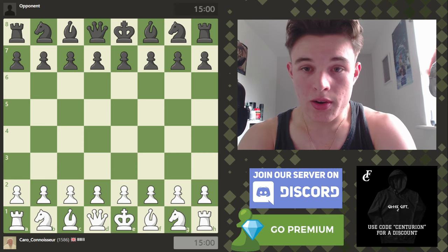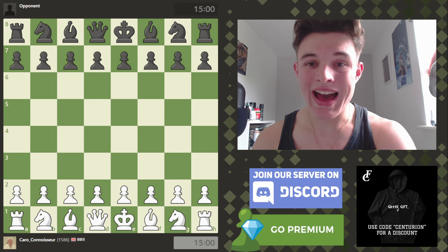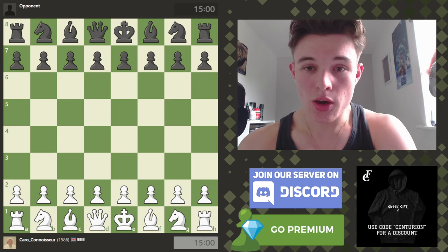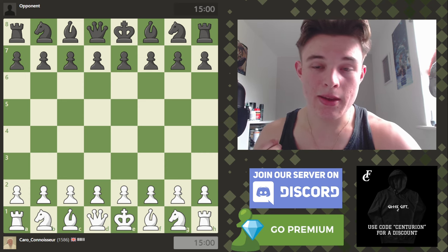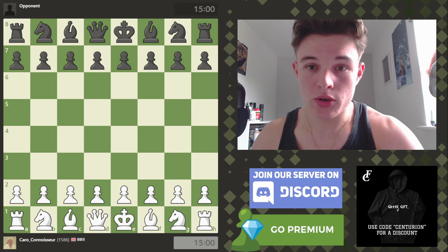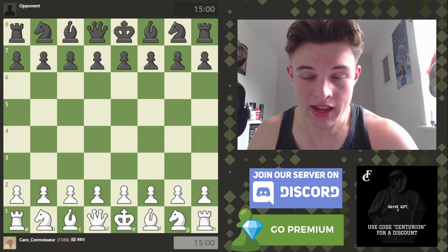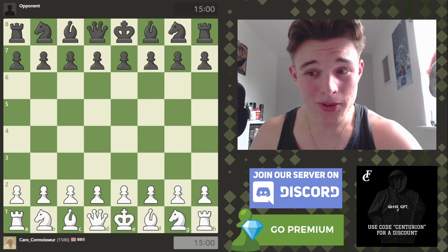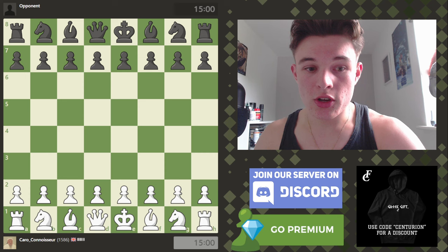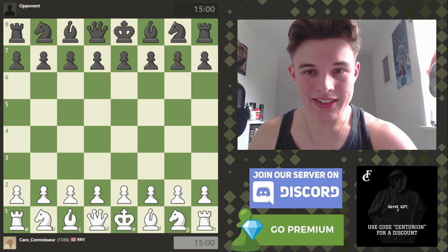Hello everyone, welcome back to the Karo Khan vs Everything speedrun. For those of you new to the channel, my name is Alex. I'm rated around 2000 ELO over the board classical chess, and in this series we basically play a rapid game on chess.com — whether we have the white or black pieces, no matter what my opponent plays, we go for a Karo Khan-esque setup. If you want to check out the previous episodes, the playlist is linked below.